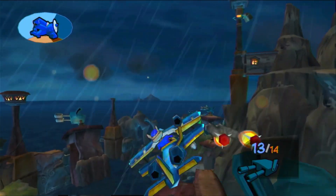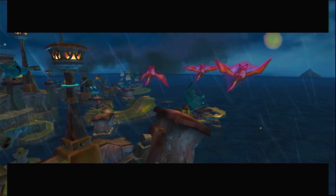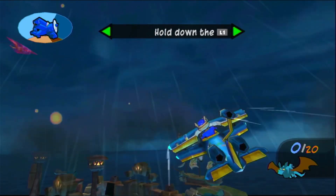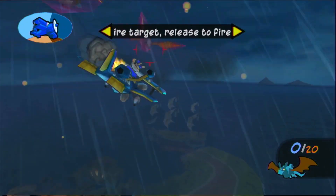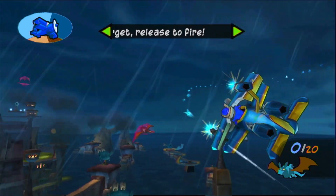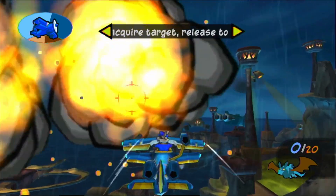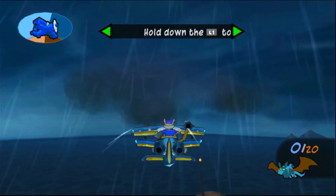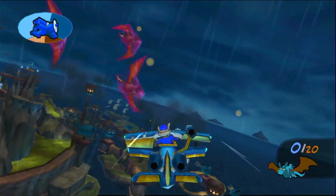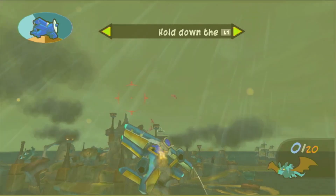Okay, dodge. Yeah, I got the hang of this now — this is not bad. I failed. Hold down the L1 button to target an enemy, then release once the cursor starts to blink. There we go. Yeah, see, Bentley, that's not very intuitive, I gotta tell you. It's not very intuitive.